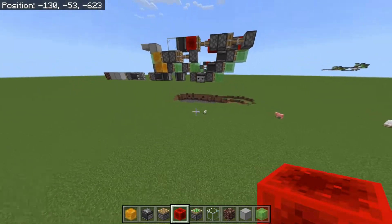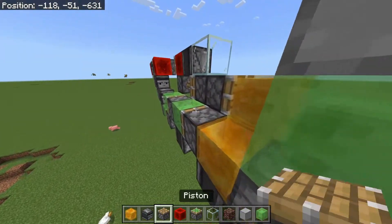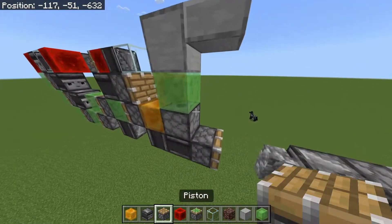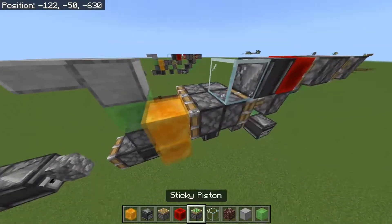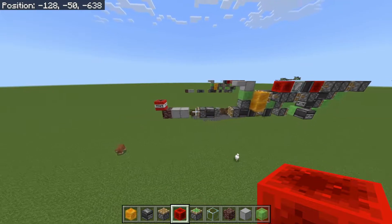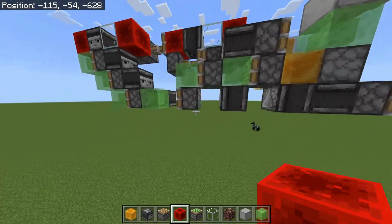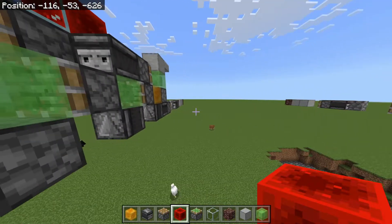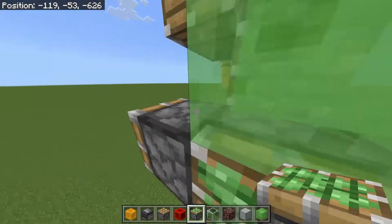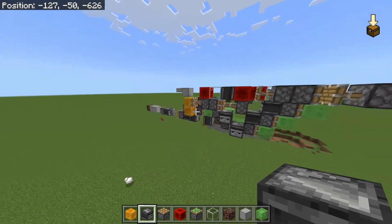So this is the complete bore — oh, never mind, it's not. We need to place an observer here and a piston. If we didn't do that, it would probably have blown up, if I'm honest with you. So now place your redstone block in and it should work. I've done something wrong — I forgot an observer. I'm going to place that observer here. There we go.